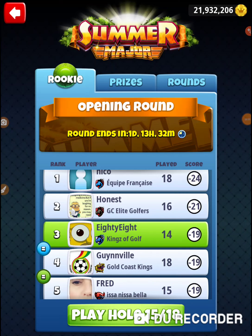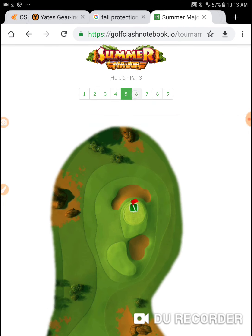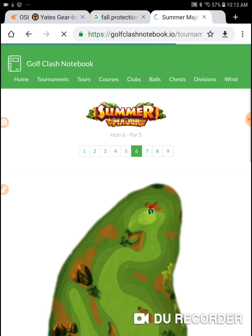Alright, I'm on hole number 15 of the 2018 Summer Major. This is hole number 6 of the Acacia Reserve. These are brand new holes for us — this is the first time we've gotten to play them in tournament conditions. They came out for this tournament.